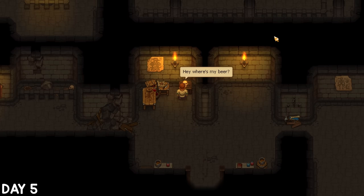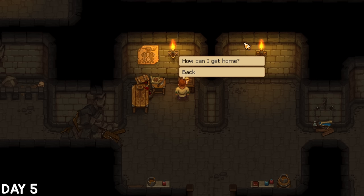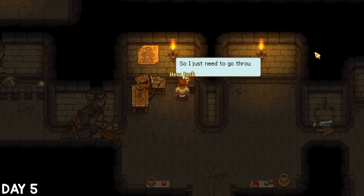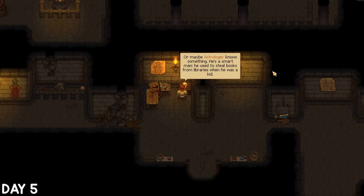I actually needed to talk to Jerry because I had that beer for him, which earned me some friendship points, but he still seemed unsatisfied. I asked him again how to get home and he just said to use the portal on Witch Hill — easy peasy lemon squeezy. He also gave me some pointers on where to find more information on the portal, suggesting the library and the astrologer. This is starting to feel more difficult difficult lemon difficult.